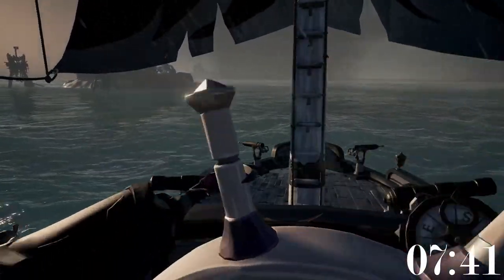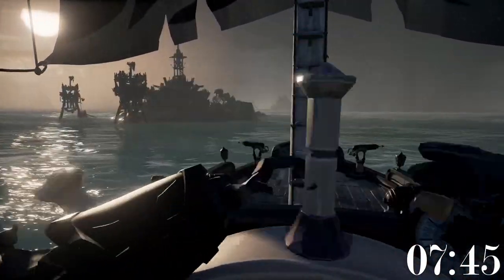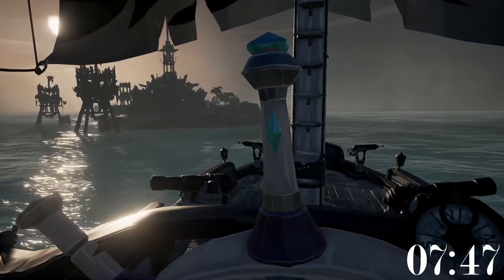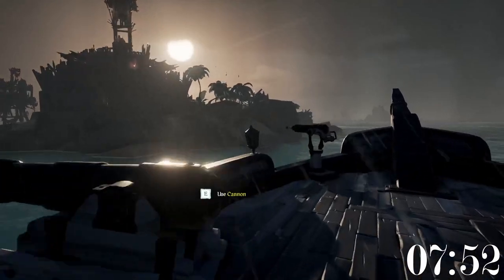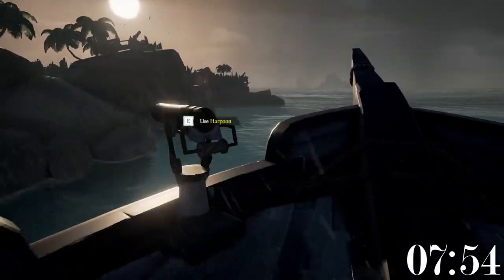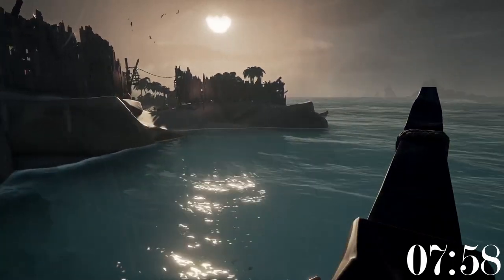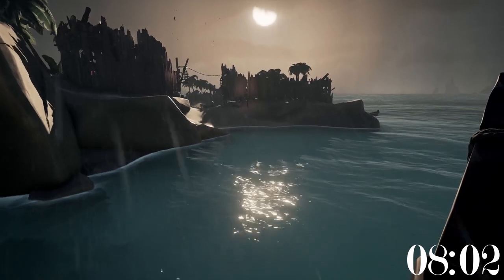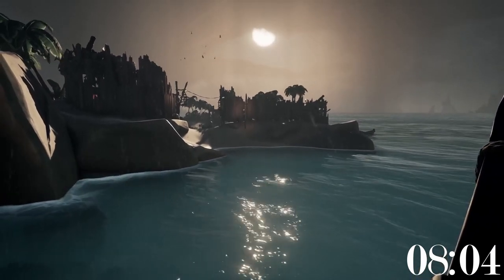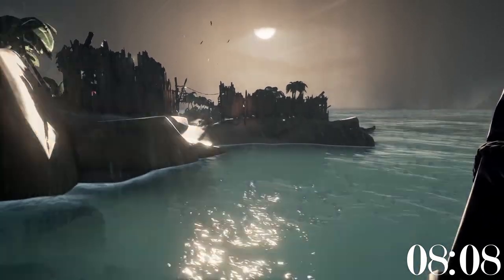It is widely known that if you are in the storm in Sea of Thieves your ship will take damage. However, what some people don't know is that if you park your ship within the proximity of an island while in the storm, it will not take damage. This allows you to complete quests on an island, forts, or any events without the worry of taking storm damage, though do keep in mind rain will continue to fill your ship so you will need to bail it every once in a while.